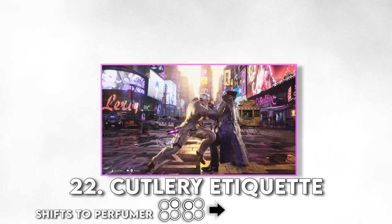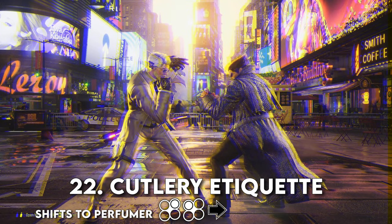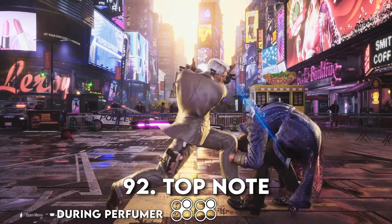Cutlery Etiquette, 2-1 forward, shifts to Victor's other stance, Perfumer. Sets up another minigame slash mind game against your opponent. From landing this, you can go into Top Note, 2-2.